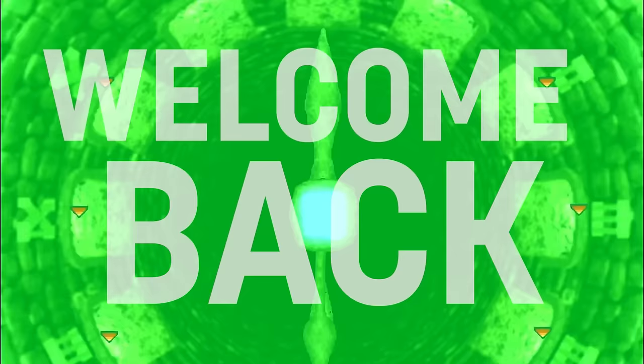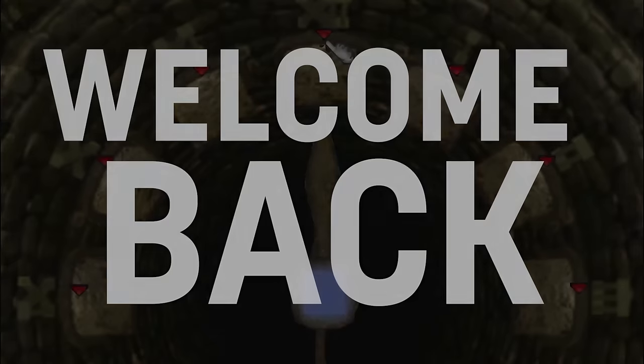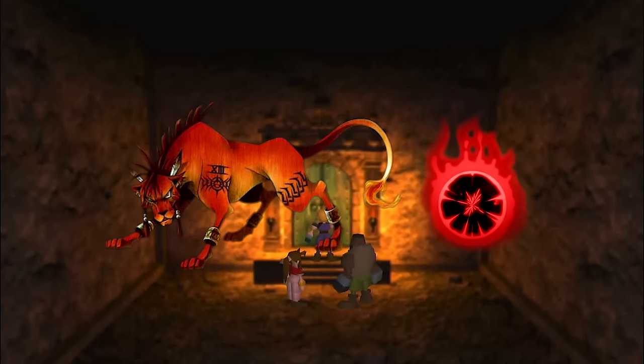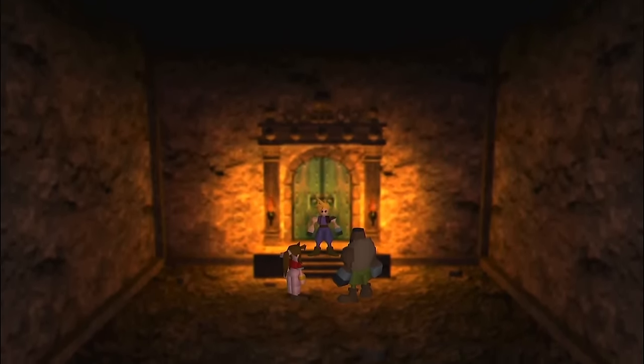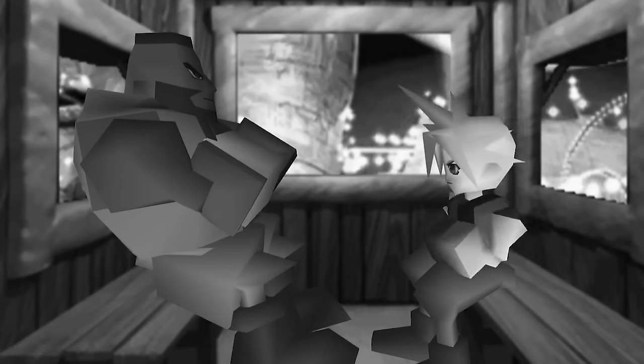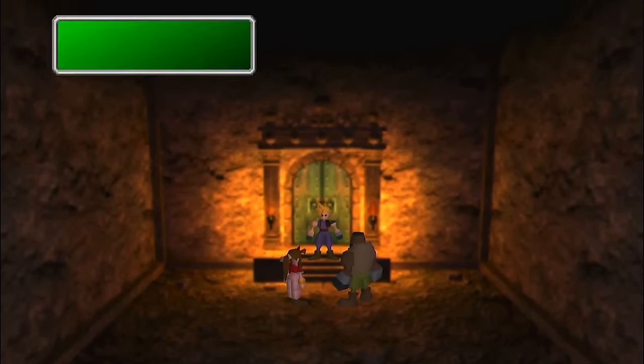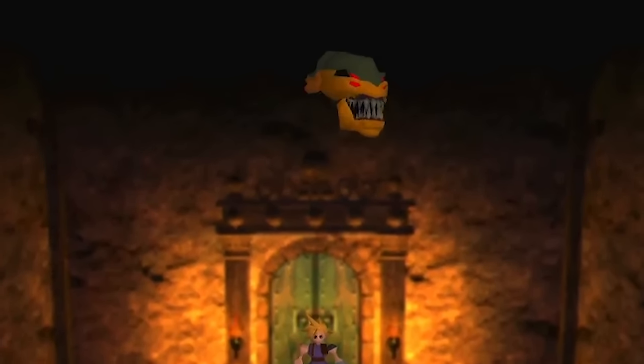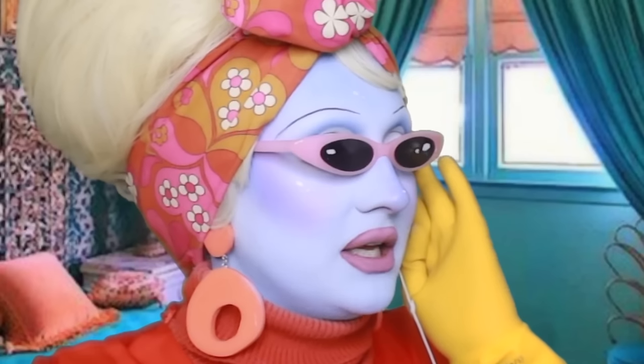Welcome back to the fourth part in this series where I see if I can beat Final Fantasy VII using a class system. On the last episode we had just recovered from a terrible date with Bart, and we find ourselves here in the Temple of the Ancients where we are about to be attacked by a wall demon. Yes, that is happening right this very moment.